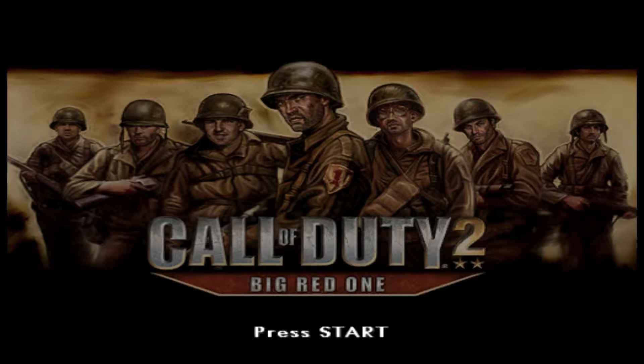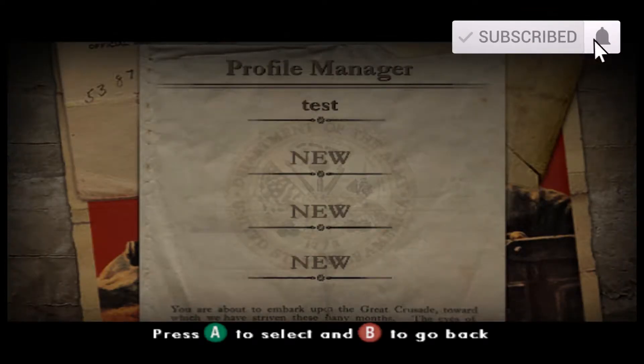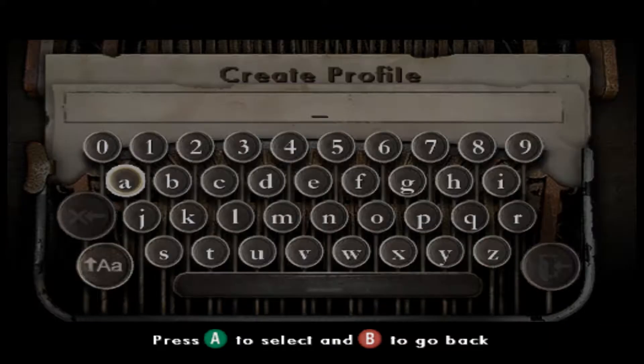Hey guys, Josh here and welcome to a new playthrough. I'm playing quite an old one — it's Call of Duty 2: Big Red One. I think this game is like 15 years old but I played the hell out of it when I was young on PS2, and I recently randomly thought it would be cool to replay it. I managed to get it running on an emulator on PC — this is the GameCube version running, although I originally played on PS2.